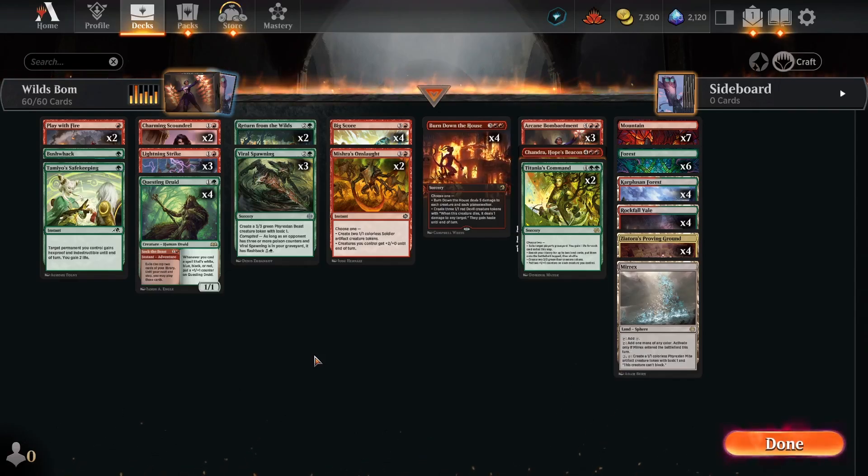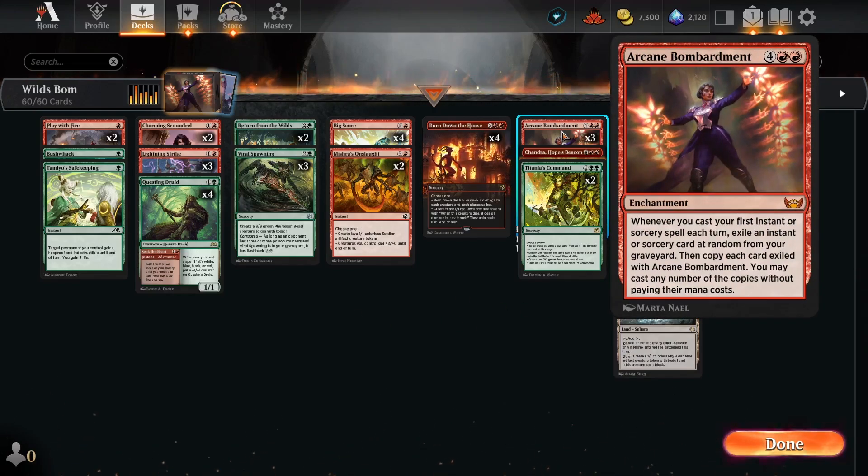Hi everybody. This is a red and green Arcane Bombardment deck. We want to use a lot of cheap spells in the early game, use Big Score to transition into the late game a little early, and then play Arcane Bombardment to help us reuse all of the crazy spells we've been casting so far. This particular version focuses a little bit on token creation, and we're including a few interesting creatures from Wilds of Eldraine as well.